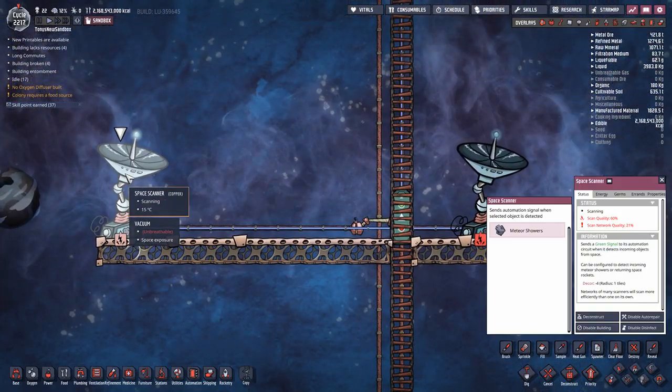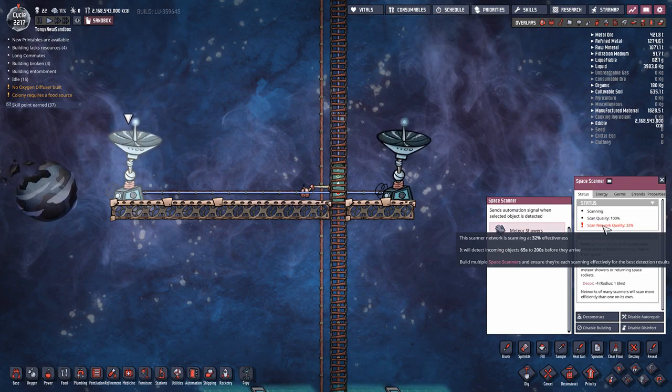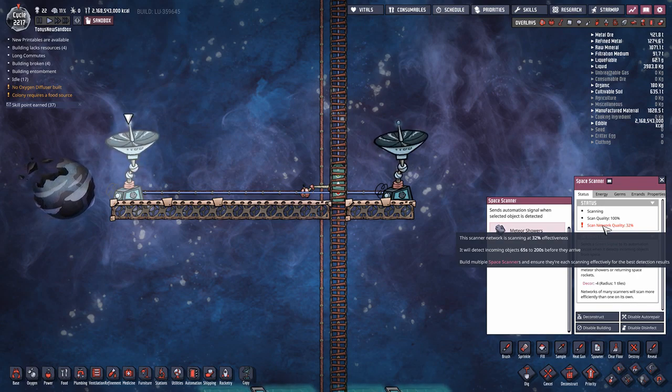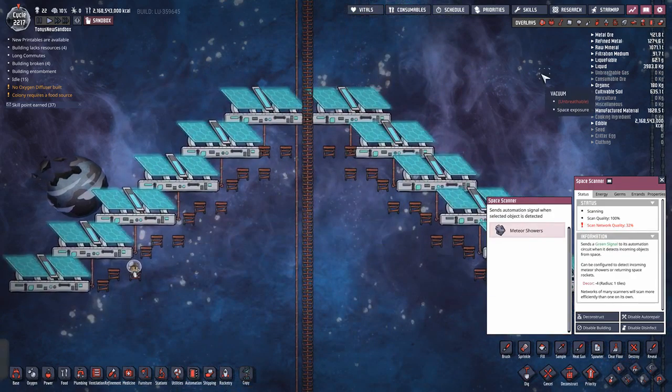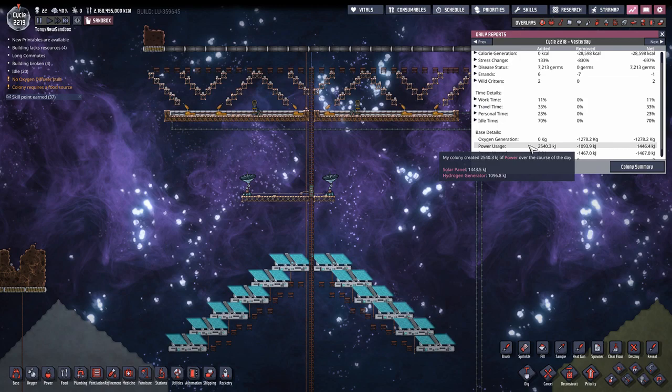The space scanners are waiting for meteor showers. Our space scanners are working at 100% quality, and our scan network quality is now 65 to 200 seconds of warning before meteor showers arrive — 65 seconds is sufficient time to close the bunker doors. Our solar panels are all receiving light, and they produced 1443 kilojoules over the previous cycle with no meteor showers, which works out to about 2400 watts continuously. While the sun is very intense it produces more than that, and at night it produces zero, so you'll need batteries or a similar setup to manage the variable production rates.